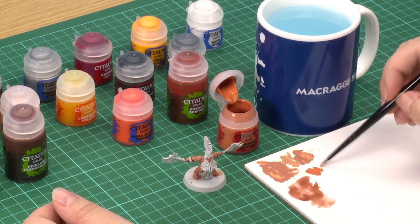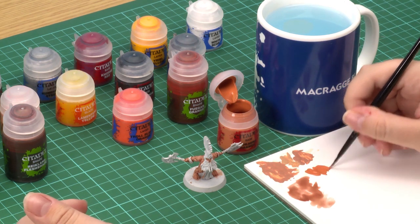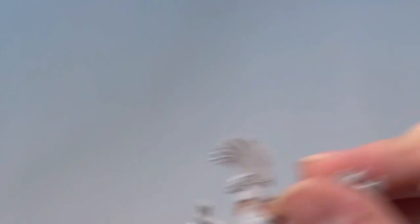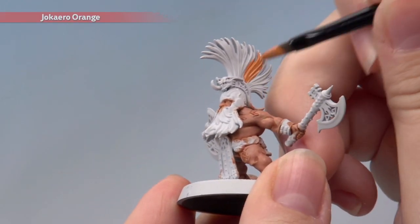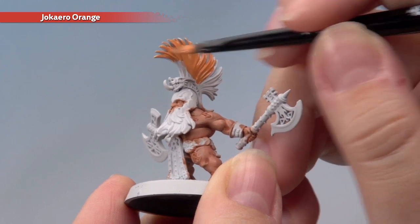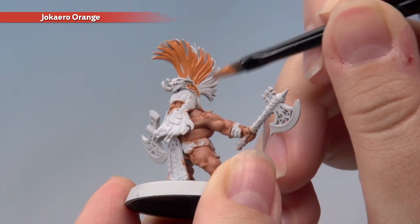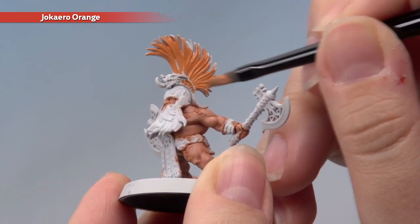We're going to move on to one of the most prominent features of the Fireslayers — their hair and beards. We'll start with a base coat of Jacaro Orange using my medium base brush. This should form the basis of their bright orange hair. Apply it all over the hair, making sure you get into all the recesses for a nice even coverage. Make sure to get all the hair, especially inside the crest, and their beards as well.